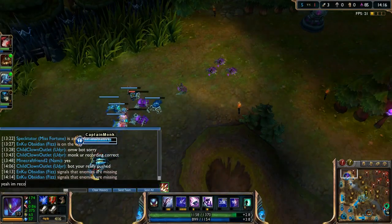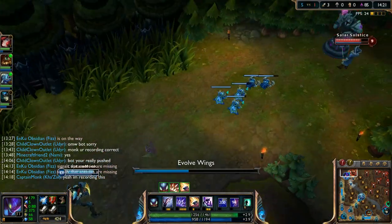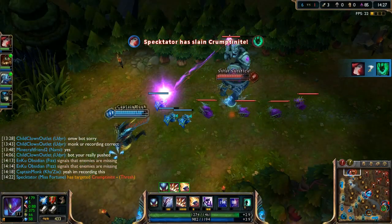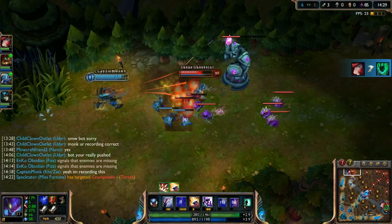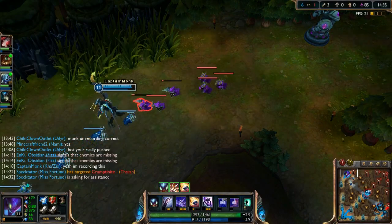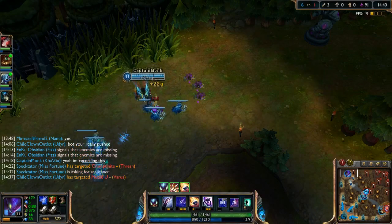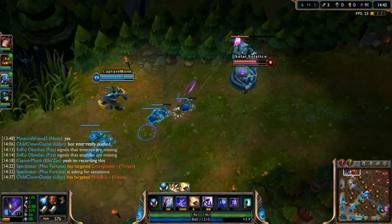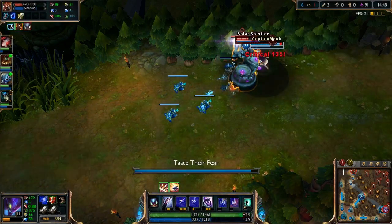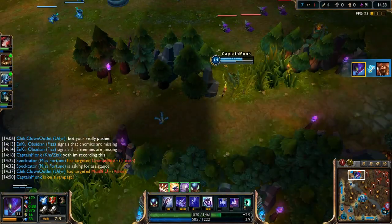We get our Leap evolved — this is going to ensure a lot of kills because the range is so strong. We hit spikes to poke, wait for an opportunity, spike him again, then jump in. He's dead! I didn't really use my ultimate there but that's fine. We should try to end laning phase pretty quickly now by taking this tower.